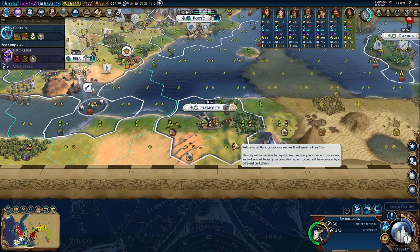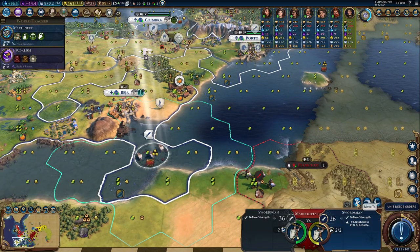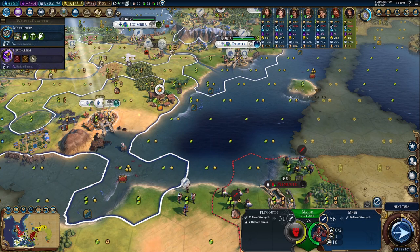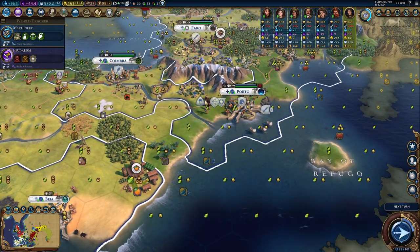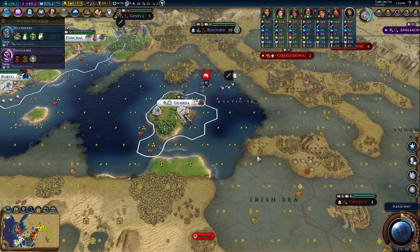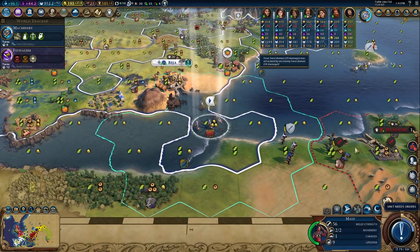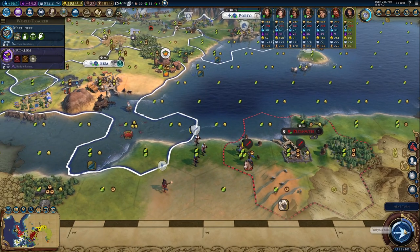I'm going to refuse this city — I just want to raze it, I don't want to keep it. We still don't have machinery either, which is surprising. We need to get these guys out ASAP to try to take this city. We might actually be able to do that with Maui. On the other hand, we are still sending a settler out — you're going over there to settle on the wine, that's fine with me. You can just hold the line here and fortify. It might be a better idea to get on the hill and get that advantage there.